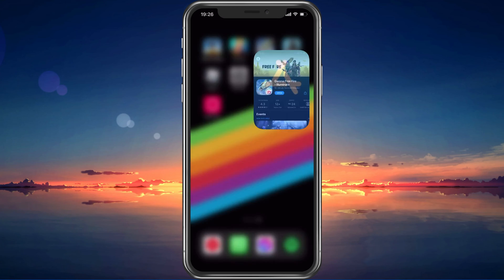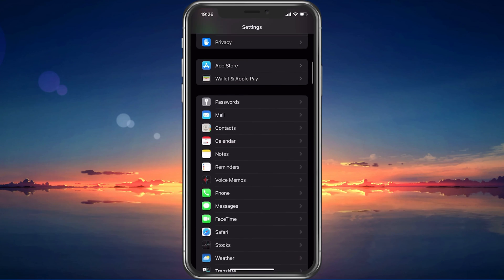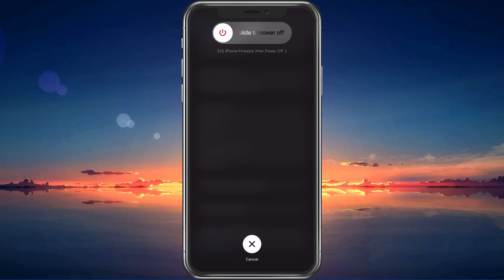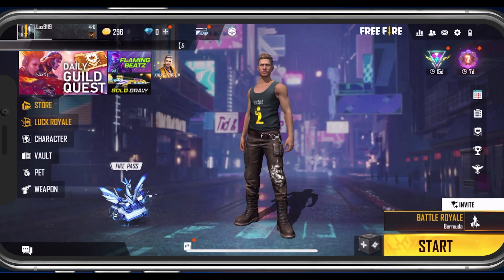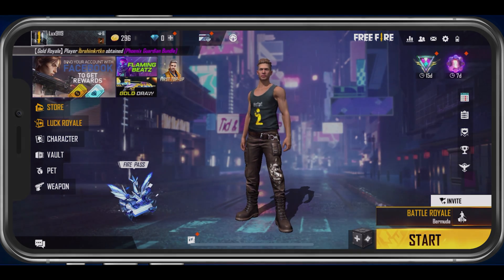Lastly, make sure to restart your mobile device in case you haven't done this in a while. This will restart some services and processes, and will in a lot of cases fix network connection issues for Free Fire. In case you have any further issues, I suggest following my extensive guide linked in the description below. I hope this helped you out — leave a comment if you have any questions, and see you in the next one.